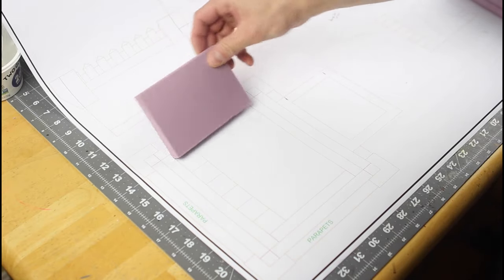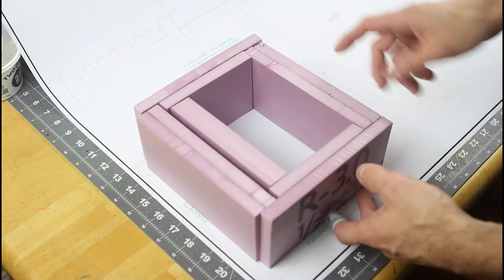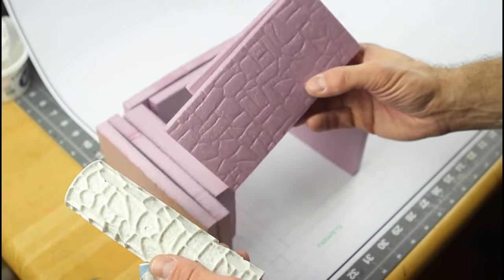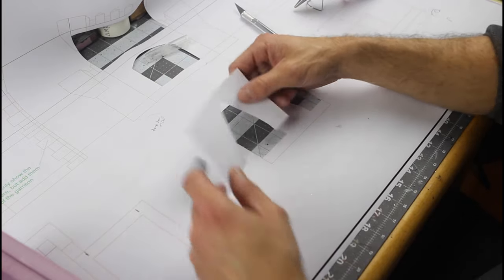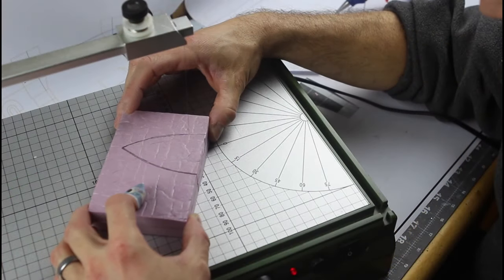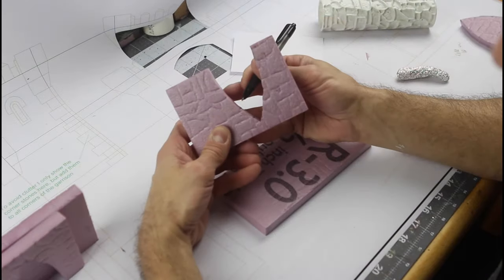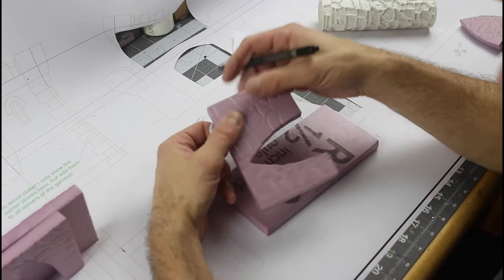Now we're going to work on the walls to the barracks. Same as before, we'll get everything pre-cut with the plans. The dimensions of the barracks are 4 inches wide by 6 inches long on the interior. We'll go ahead and stone texture the outside wall and roll it with our roller. Then we're going to cut an archway out for the interior wall of the barracks. We're doing all this separately so it's easier to paint, and we'll put it together once it's painted.